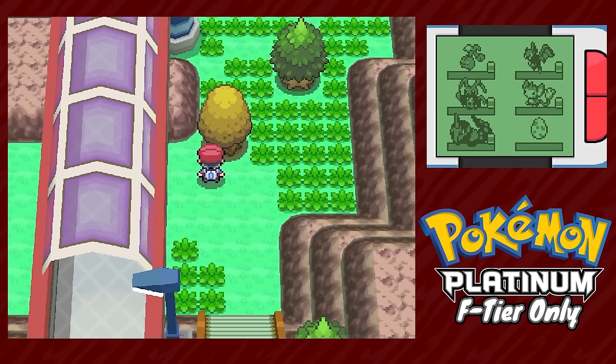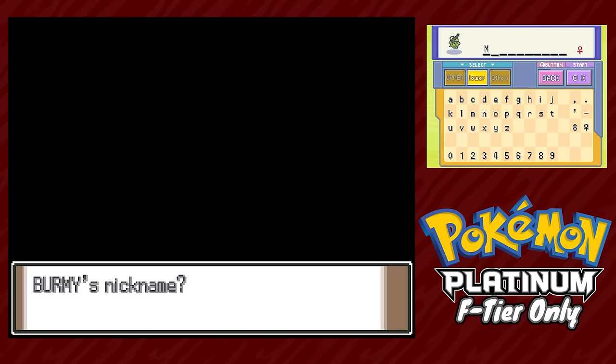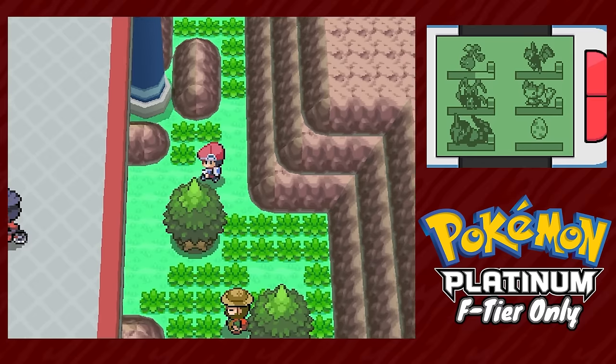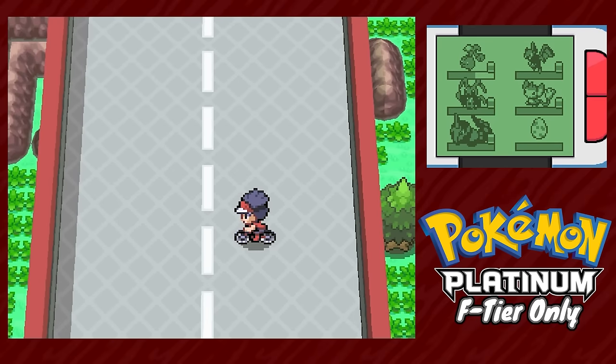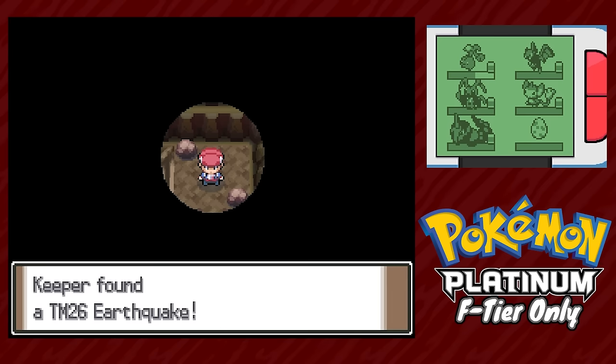Our next encounters come from two honey trees above Oreburgh — the first gives a male Burmy, the only encounter I don't want in this series. But the second tree gives us a female Burmy named Miranda. She will come up later. We also find the secret entrance to Wayward Cave and plow through just to pick up the TM for Earthquake. Also important for later — you can see where this is going.